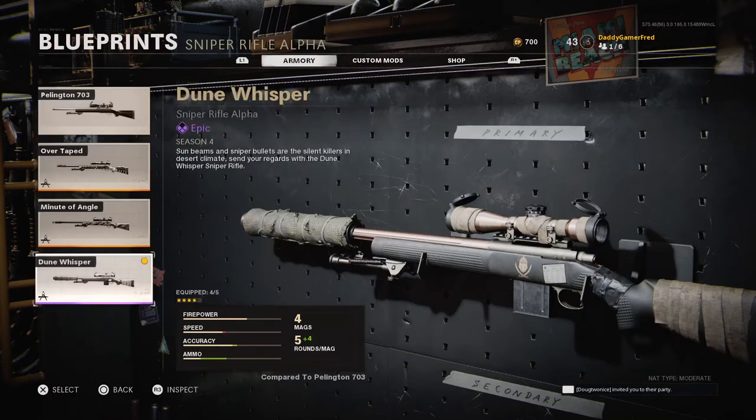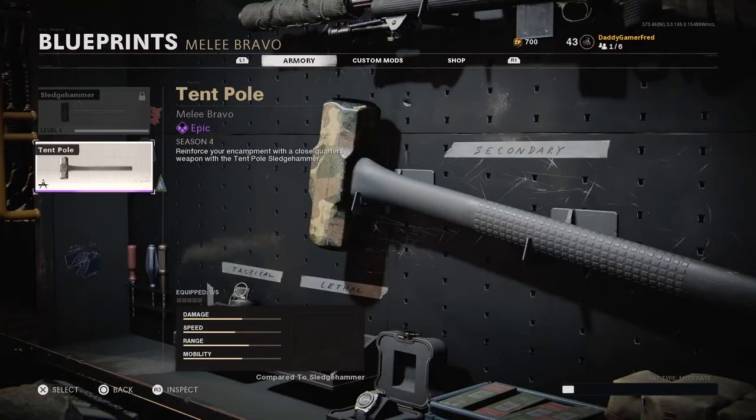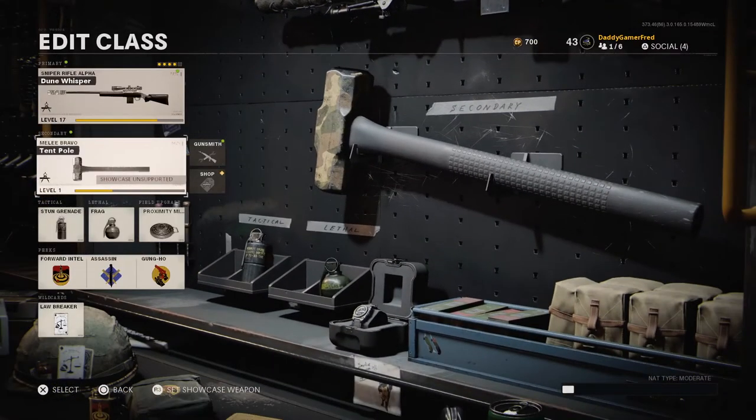I'm not a sniper guy so you'll have to let me know how that one goes in the comments. It also comes with the melee weapon — a sledgehammer with an army fatigue camo on it, which is pretty cool because I don't have the sledgehammer unlocked, so now I can actually use it in multiplayer or Warzone.